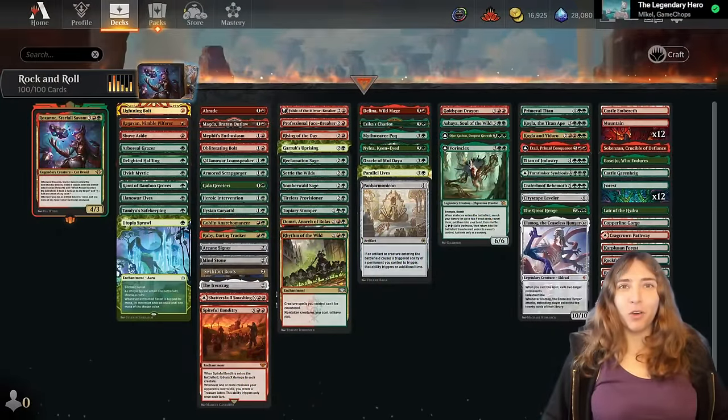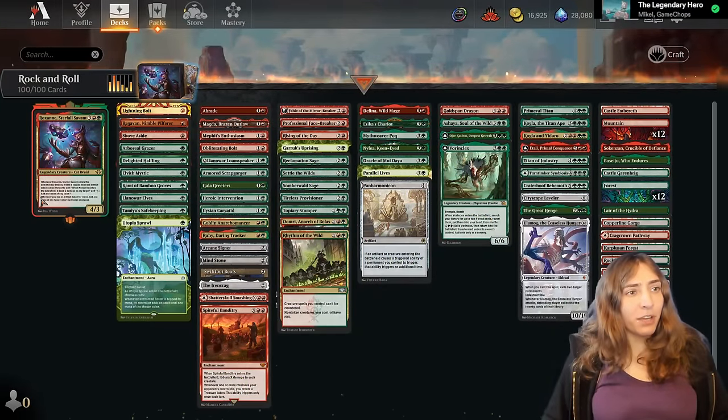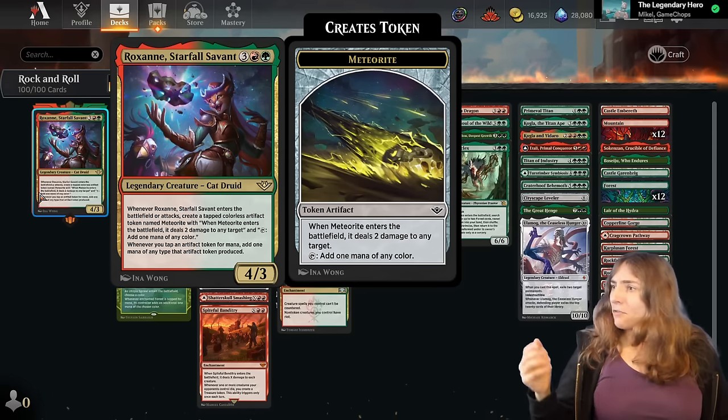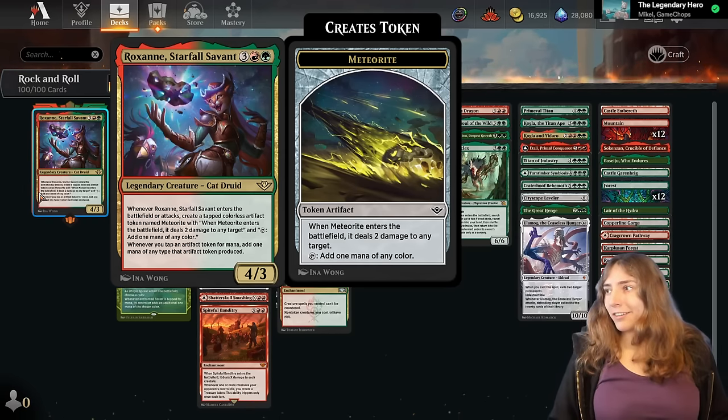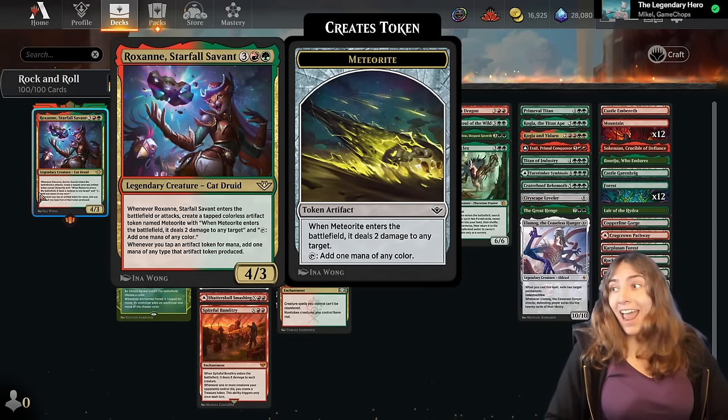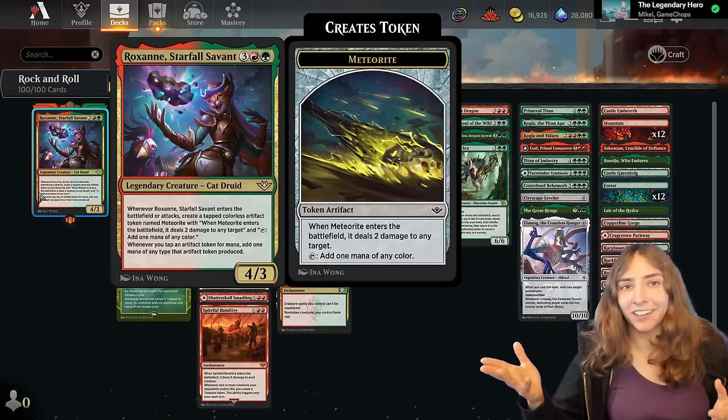Hello everybody and welcome to Brawl Stars. I'm Amy the Amazonian and today I'm playing with Roxanne, Starfall 7th. Roxanne is a mana rocks commander, but only the rocks that happen to also be tokens. When she enters the battlefield or attacks, she makes a meteorite.